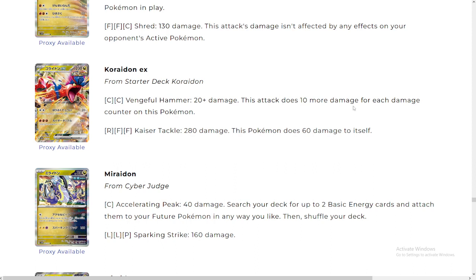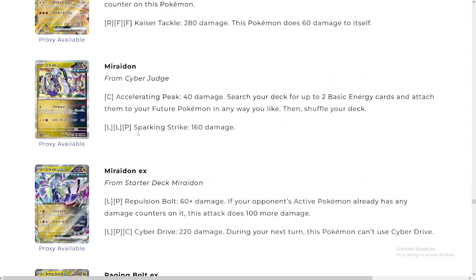Gouging Fire EX: this deck does 10 more damage for every damage counter on this Pokémon. Also has Kaiser Tackle — 280 damage. Wow, this Kaiser Tackle is crazy! This is gonna be amazing in one-prize decks — an insane card in Lost Zone one-prize. It's gonna be crazy. You would run this with Roaring Moon as well and it would just be crazy.